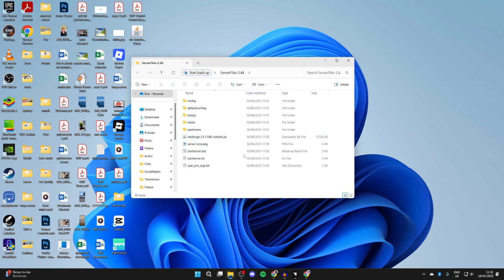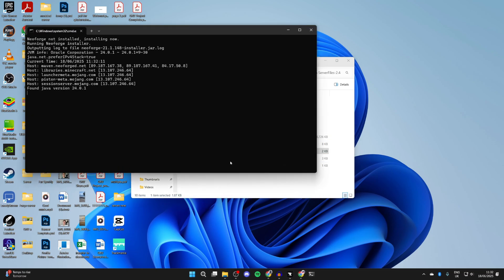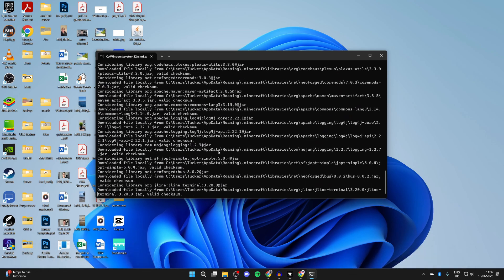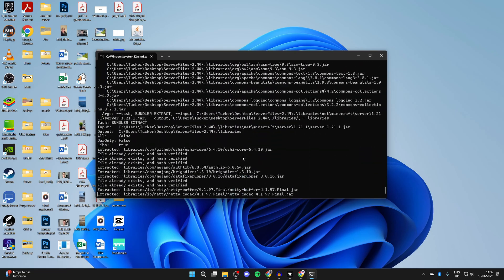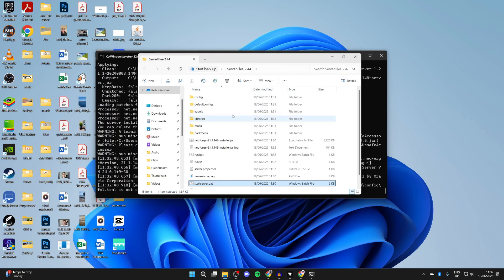Inside the folder, find 'start_server.bat' and double-click on it. If a security pop-up appears, press 'More Info' and then 'Run Anyway.' It will start downloading various components needed for the server, so be patient. Back in the folder, you'll notice it starts generating more files and folders, which is a good sign.